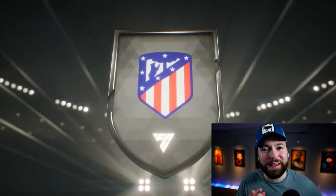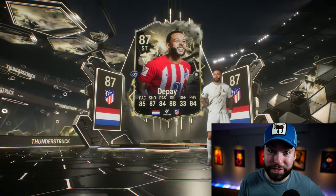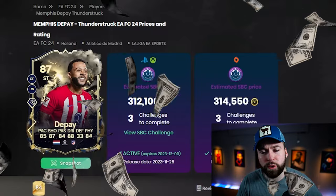Memphis Depay has just received a Thunderstruck card, and it's coming in at quite an expensive cost. Right away, I just want to show you this — he's coming in at over 300,000 coins, and with all the content right now, that is a big price.